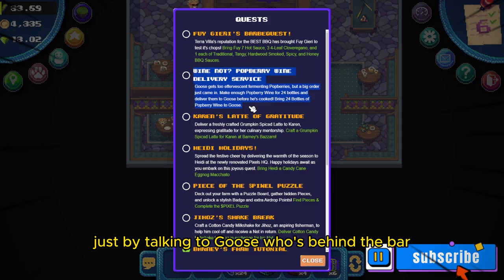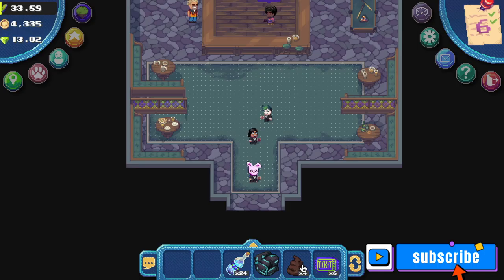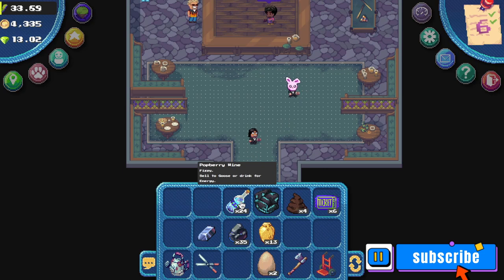Once you have all 24 bottles, go to the Drunken Goose. Inside, you can complete the Wine Not Potberry Wine Delivery Service quest just by talking to Goose, who's behind the bar. I have my 24 potberry wines, so I'll go talk to him now.